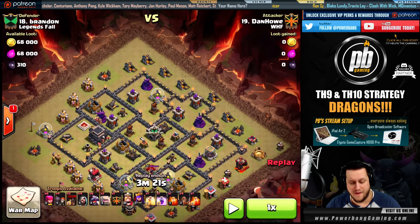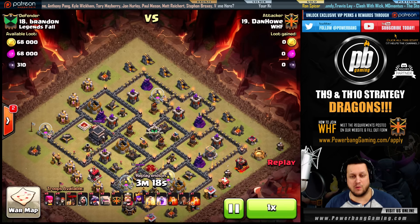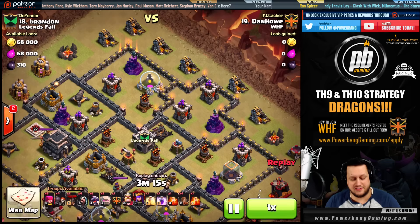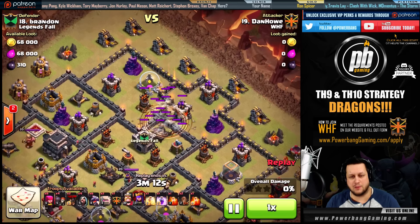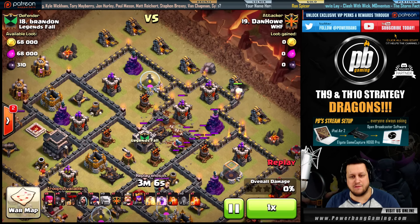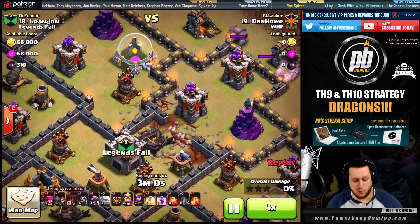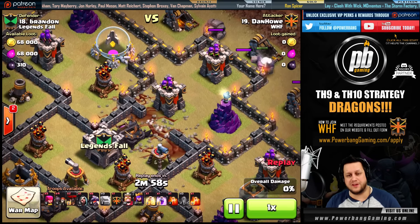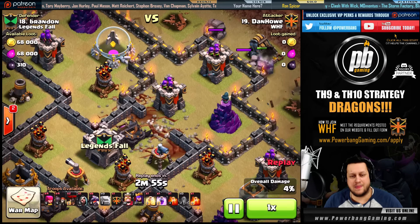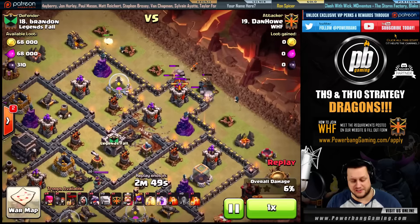You're going to see two golems come down — nothing fancy with a queen walk. He's going to send the king, the queen, and use a couple of wizards to funnel, trying to put his heroes right in the middle of the base. The kill squad along with the quad quake comes down, and that quad quake opens up the walls right in the middle. He dropped three quakes on one side and one on the other, only overlapping that middle section — that makes it so the queen has nowhere to go but straight into the base. Really genius stuff from Dan Howe.